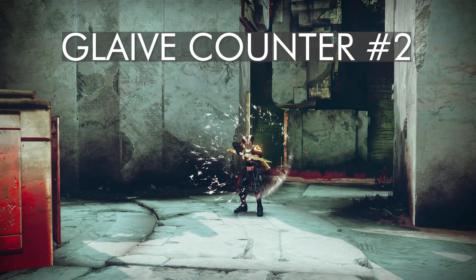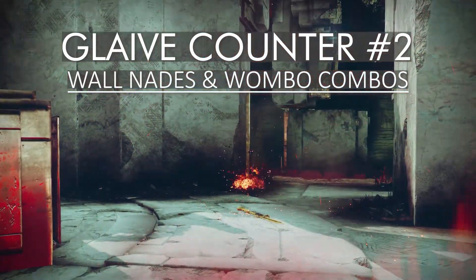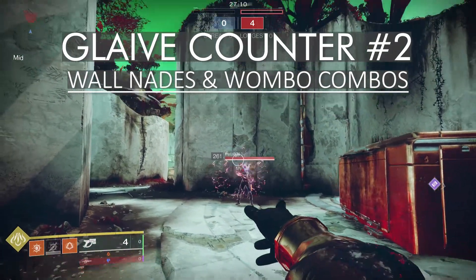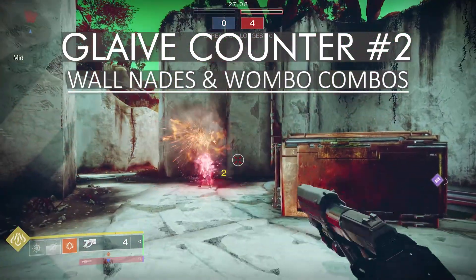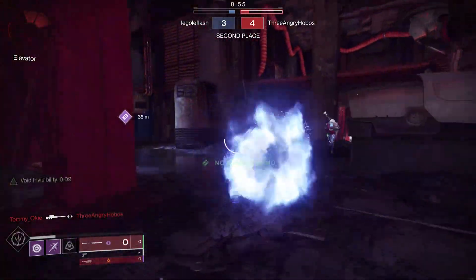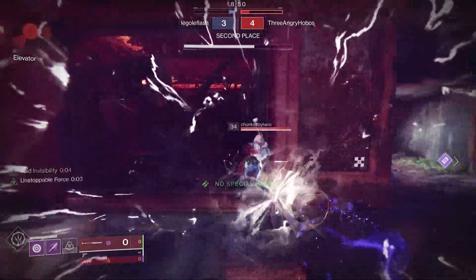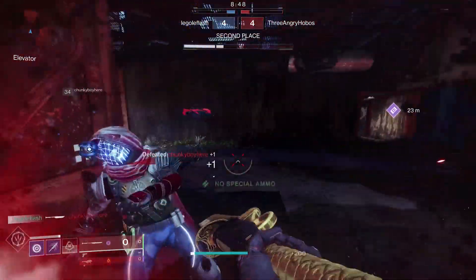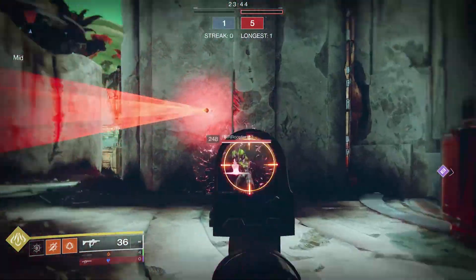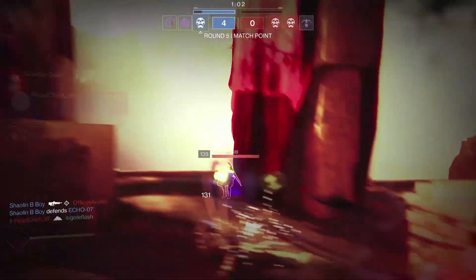Number two: wombo combos. Wallbanger grenades and scorched trip mines. I'm including all these together because it depends on what class you're running, but anything you can throw on a wall behind a glaive user or get them stuck in, they won't be able to live through it. I can't tell you how many times this has gotten me killed. If the glaive user is shielding, they often will not be able to move quickly enough to get out of the damage area before dying. This includes void wall grenades, lightning grenades, anything like that. I mentioned wombo combos here because while the smoke and grenade would kill anyone, that amount of pure damage wouldn't typically kill a glaive user — it's just that they're stuck in it and can't get out because they're shielding.